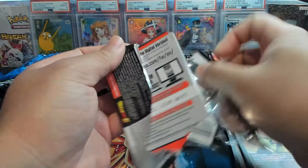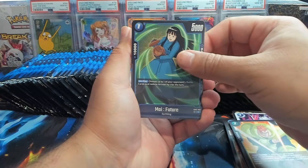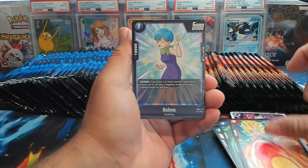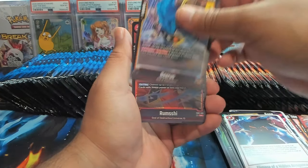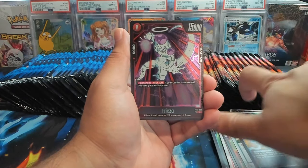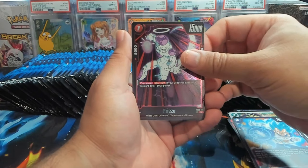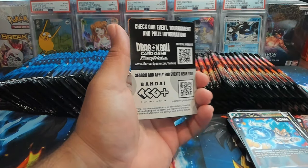This is going to be a little longer — we got 48 packs here to open today. We have a My Future card. Love that Bulma card. Glimpse has been annoying to play against. If you do play, let me know — leave a comment down below. We have Frieza as our first rare and then Goku as our second rare.